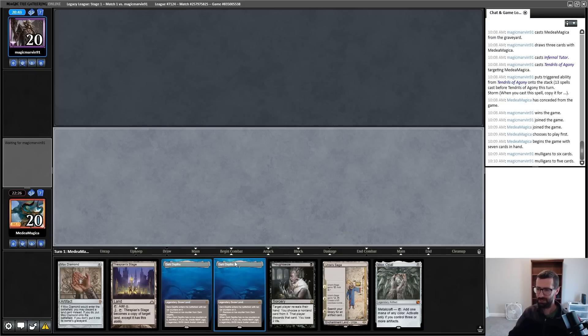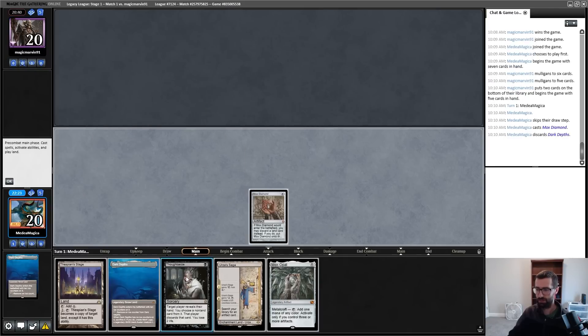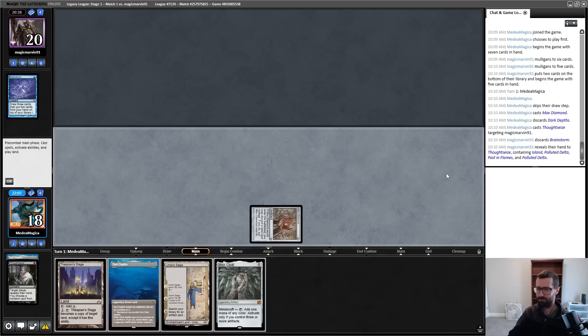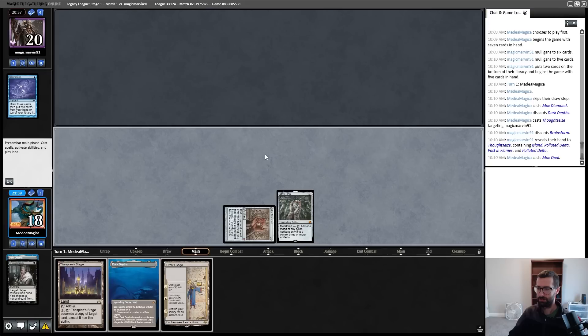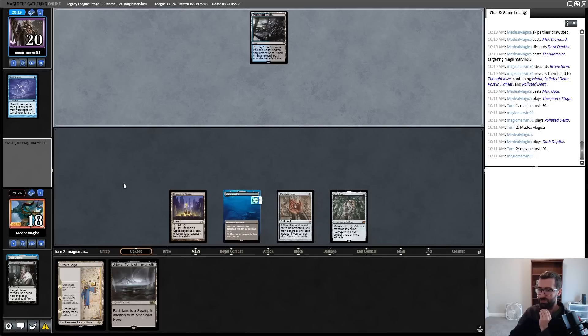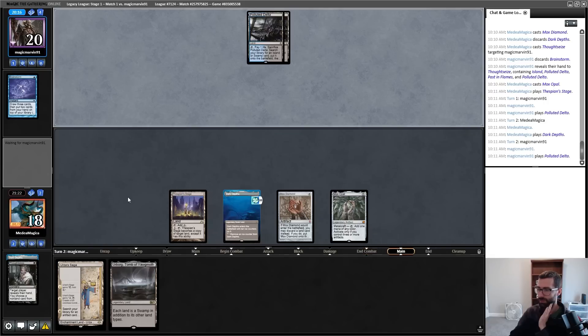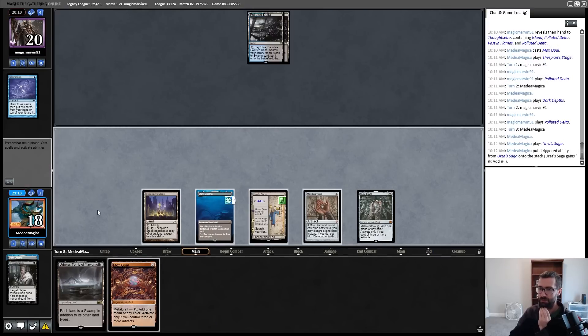I'm going to play Mox Diamond, discard a Depths, play Thoughtseize and then decide how I'm playing this game. I'll take their Brainstorm — which is a faster goldfish, so I'm always going to play this out. If I play Urza's Saga: a 3/3, then a 4/4, then two 5/5s... yeah I think I'll just make a 20/20. Urborg — not being an actual mana source right now kind of sucks — play that anyway, because next turn I can play Urza's Saga and use that to activate Depths. Not producing mana is such a huge deal. A second Mox Opal doesn't do anything even though it's different art. There's a Saga. Kill my opponent on turn four.